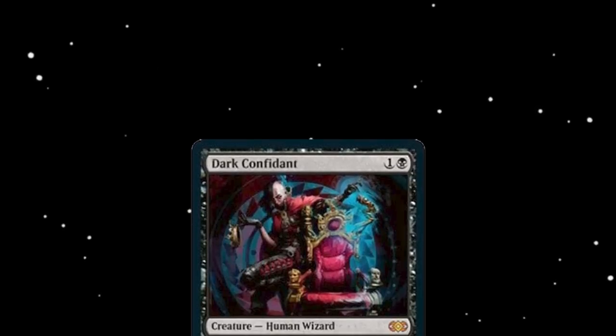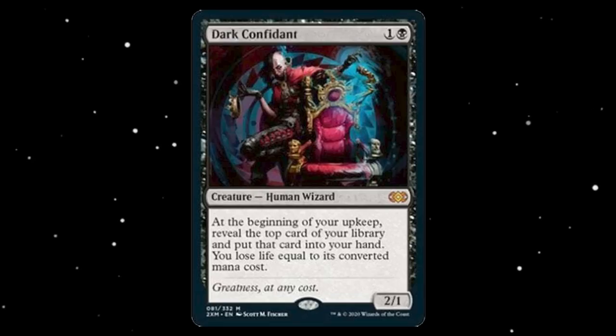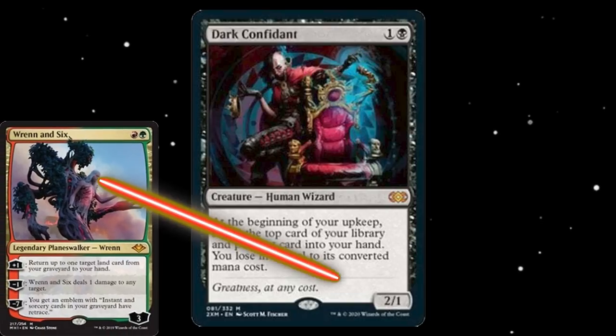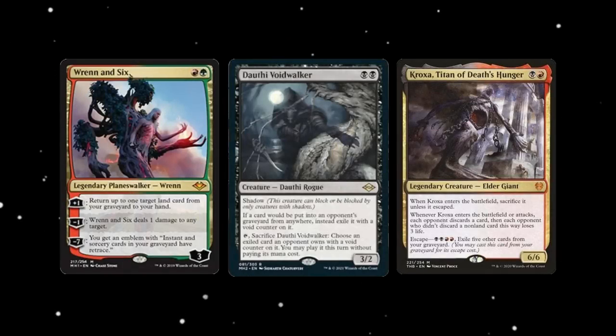A card once feared out of every Jund deck is now rarely seen by most Jund fanatics — at number 3, we have Dark Confidant. With so much removal in the format, it has become almost impossible to untap a Dark Confidant, leading many Jund players to move away from the card. Playing a turn 2 Dark Confidant and your opponent untapping, casting Wrenn and Six, and dealing 1 damage to it has never felt worse as the Jund player. With better 2-mana options in the form of Dauthi Voidwalker, Kroxa, Wrenn and Six, or even a Dauthi Voidwalker variant, it is hard to find room for Dark Confidant in current midrange lists. Maybe if Lurrus wasn't banned we would still see Dark Confidant in the format, but as of now it goes unseen.